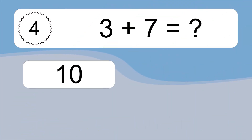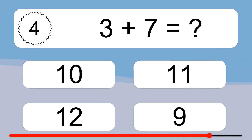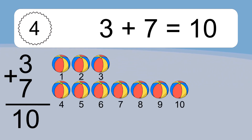3 plus 7 equals what? 1, 2, 3, 4, 5, 6, 7, 8, 9, 10.